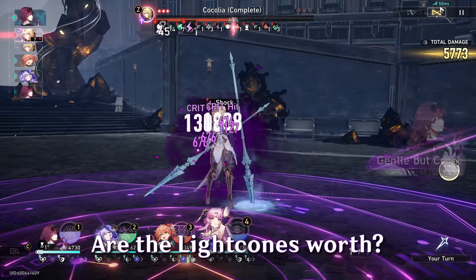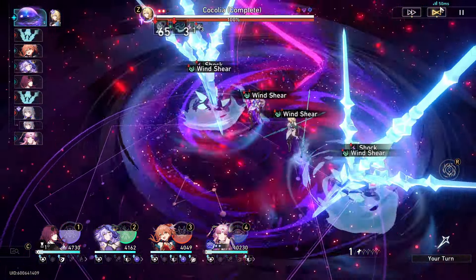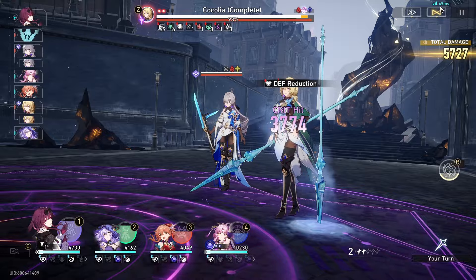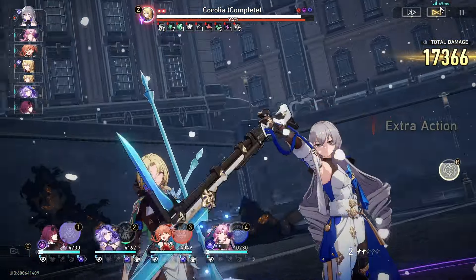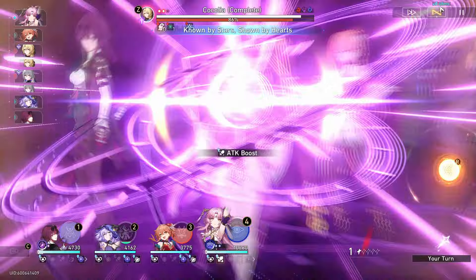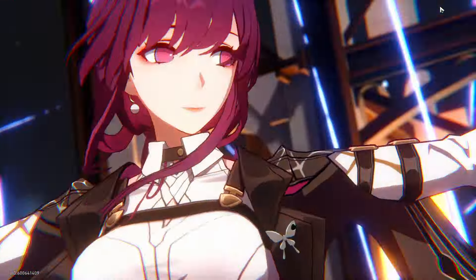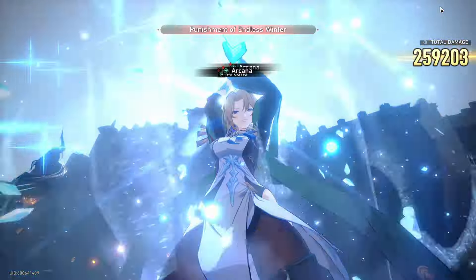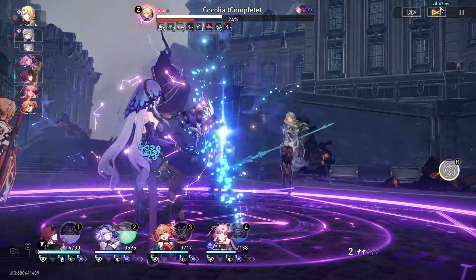The last question: do you need the light cones? Honestly, the fact that weapon banners in Star Rail are separated already answers this. You don't need the light cone if you don't have the character. If you have the character, then consider it. There's no reason to pull Boothill's light cone if you're not pulling Boothill — you'd rather wait for your character's own rerun and get their actual light cone. Save your stellar jade.